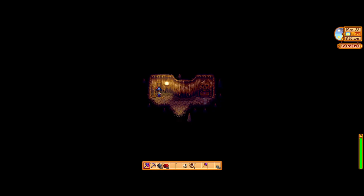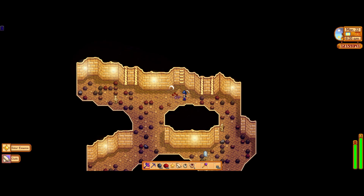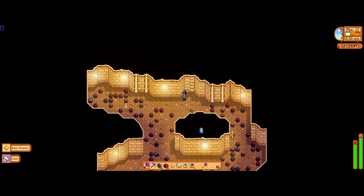Hi guys and welcome back to Stardew Valley. Today I'm showing another way of getting cloth if you need it. You can kill mummies in the skull caverns and they will drop cloth for you.